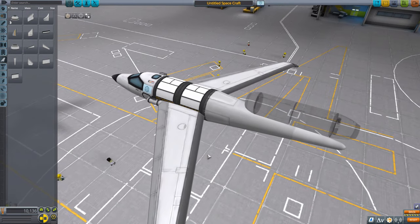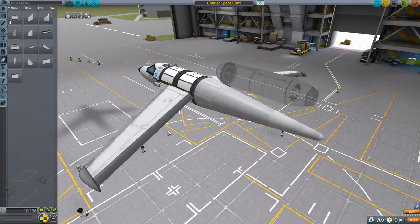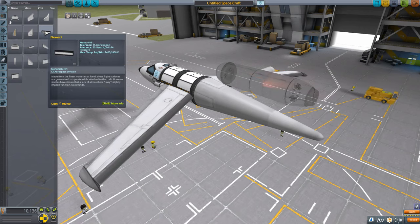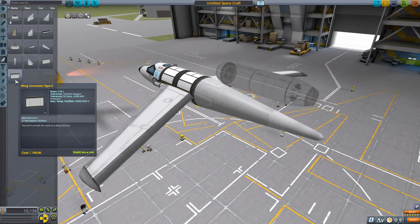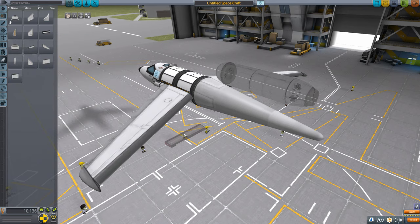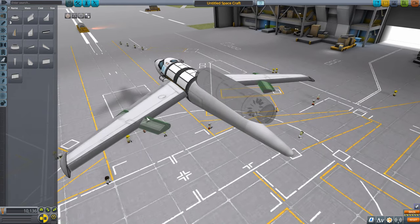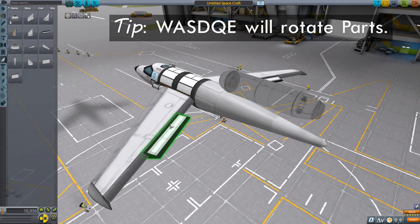These wings won't fly particularly well without control surfaces. We have the Elevon 1 as the only control surface available at this tier. Getting the orientation right, we'll put them on as flaps for our plane.